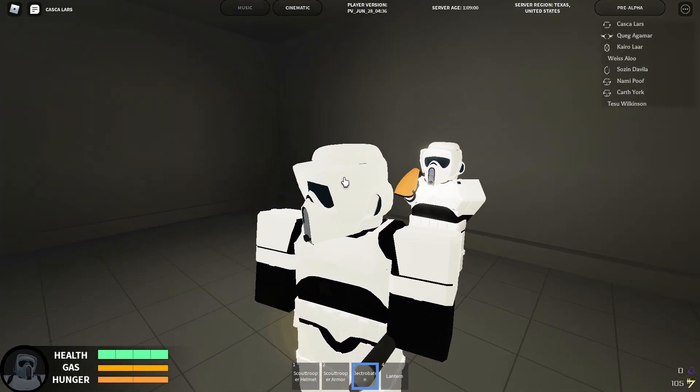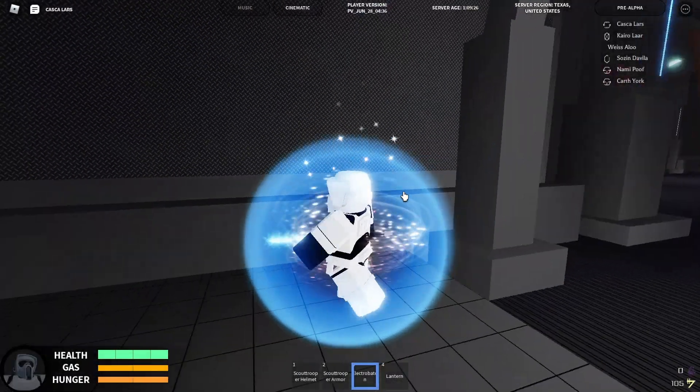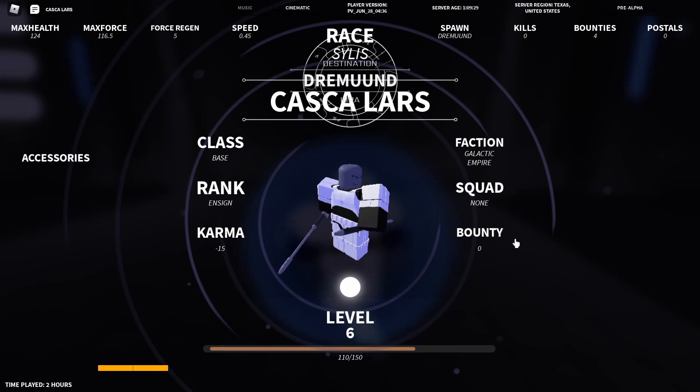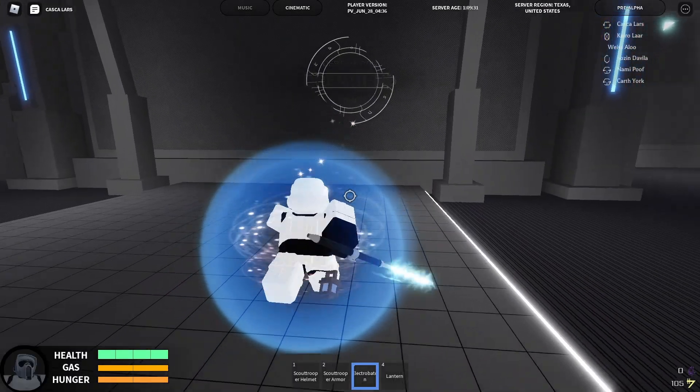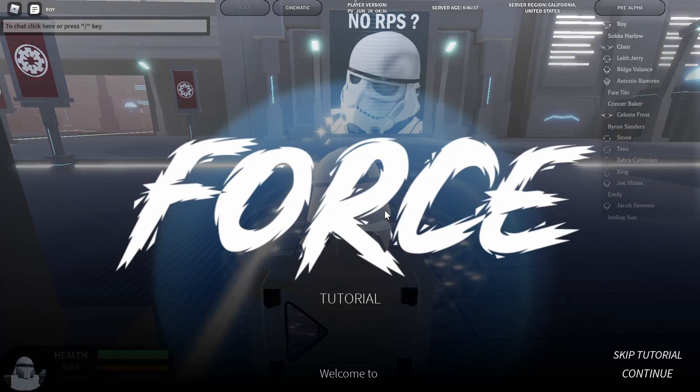I'm going to reset for my armor and then come back and rank up. Now that I ranked up, I have slightly better stats but I have to reset to get them. Now that I ranked up, I'm an initiate. At later ranks you can get something like a pauldron on your side, but the initiate insignia is the first one.